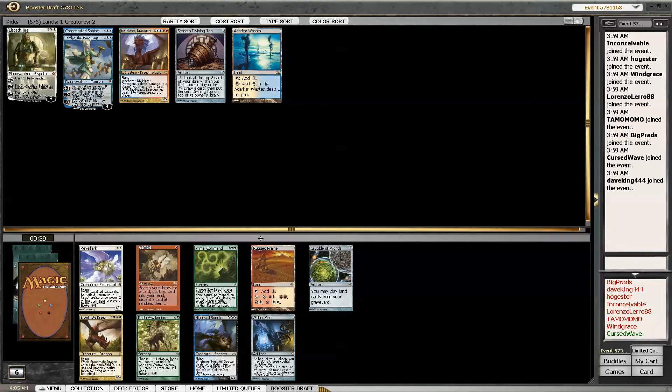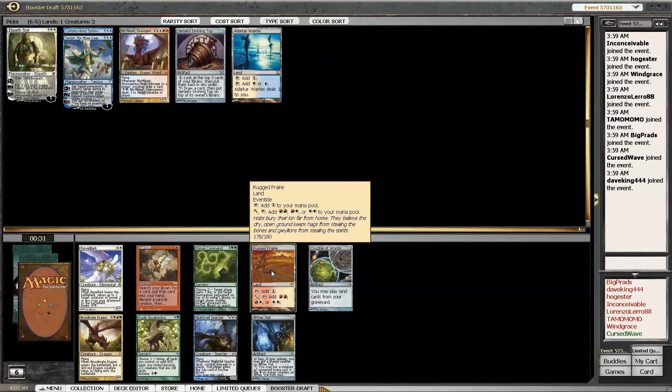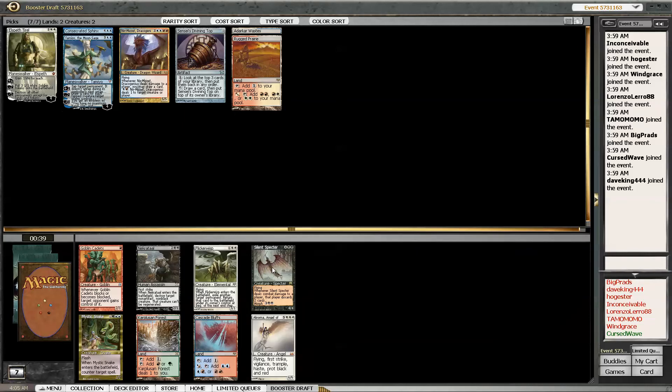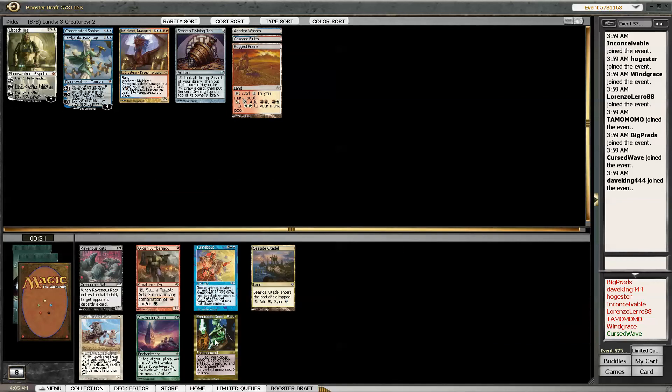Rugged Prairie - that's a dual land for my colors, so I'll definitely take that. Really good with Niv-Mizzet because you get the double red for it. I do like Crucible but it's too niche. Cascade Bluffs - sweet, maybe I'll just try to stick with RUG. I'm definitely taking the dual land even if I do like Mystic Snake. Blue-red Deed - Deed's a sicko! Seaside Citadel though, definitely taking that one.